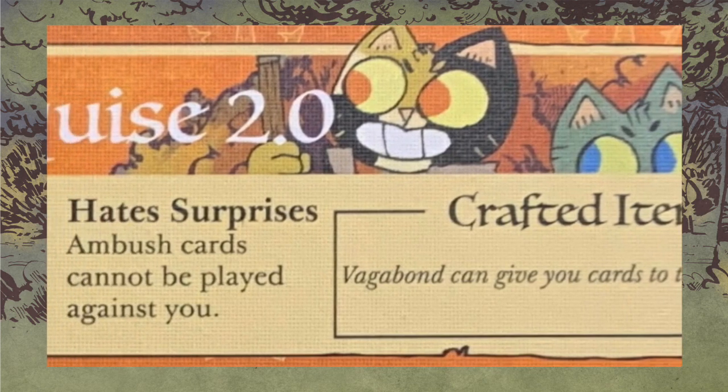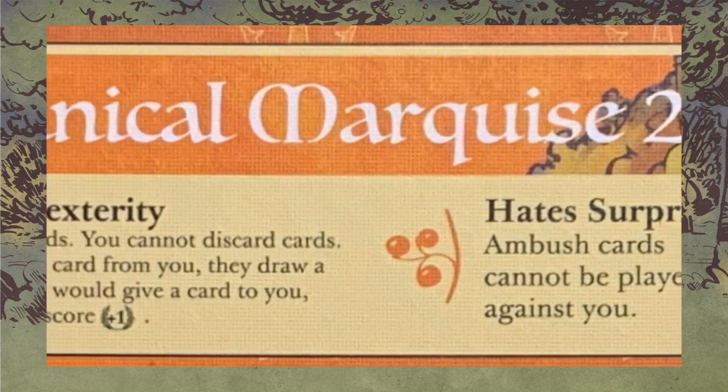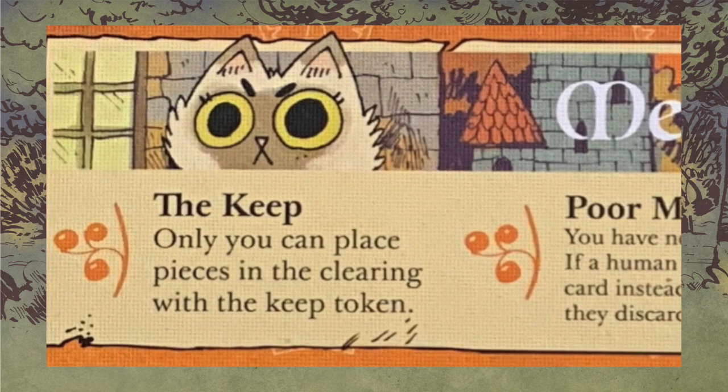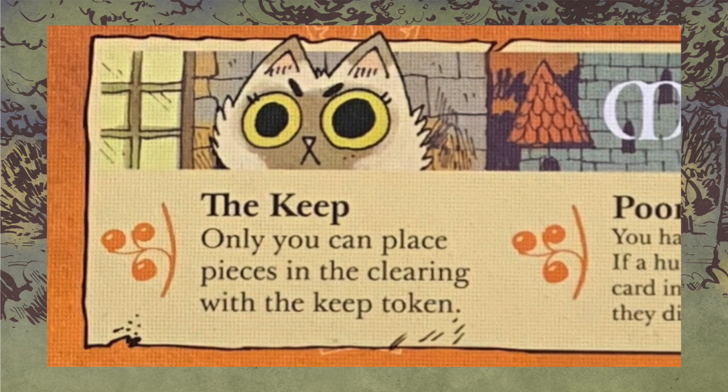Section 4.2, the faction rules and abilities. We have the same poor manual dexterity and hates surprises as we do in all the root bots. The one that's different: the keep works the same as it does for the human cat players — you can't place a new piece into the clearing with the keep, though you can move into it. And once the keep is lost, it is gone forever. There is no getting it back.